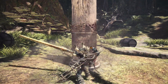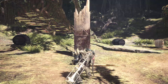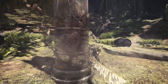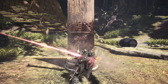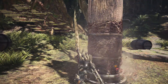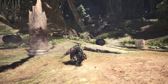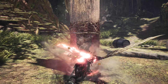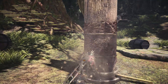Next up we have our main attack with the Longsword, which is the Spirit Slash. You can hit R2 four times for the entire combo. Note that the third hit contains three hits and you cannot dodge out of it. The fourth hit is a Slash which will level up your meter. You can also initiate Spirit Slash mid-combo — for example Triangle, Circle, Triangle, Fade Slash, then R2 — to deal damage and level up your meter.